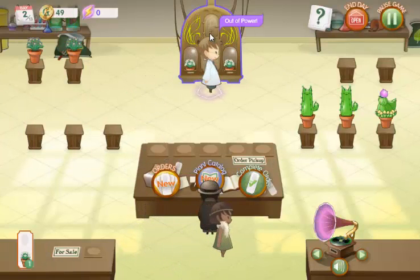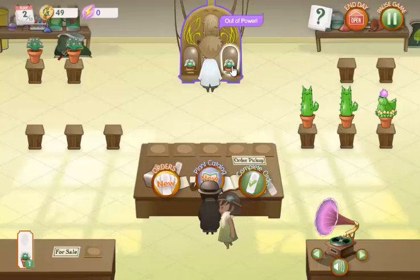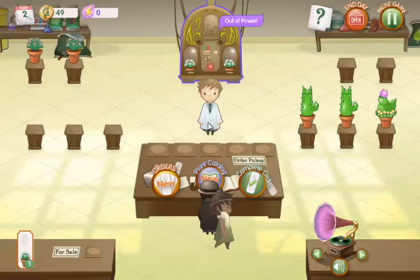We unlock sunshine. We are out of power, so that means we either end the day or we give them these flowers, which means we'll have to buy another one and it'll hurt our money a little bit. But I will see you guys in the next episode.